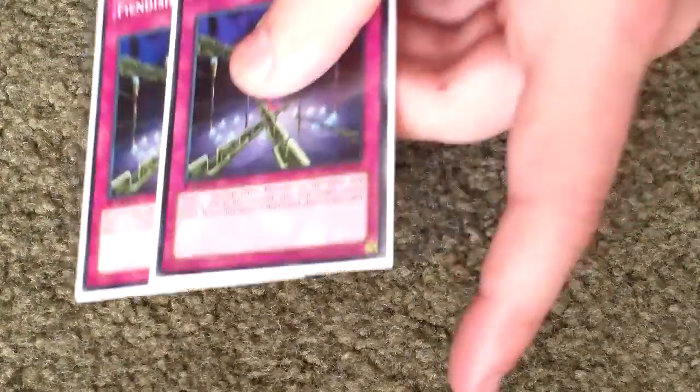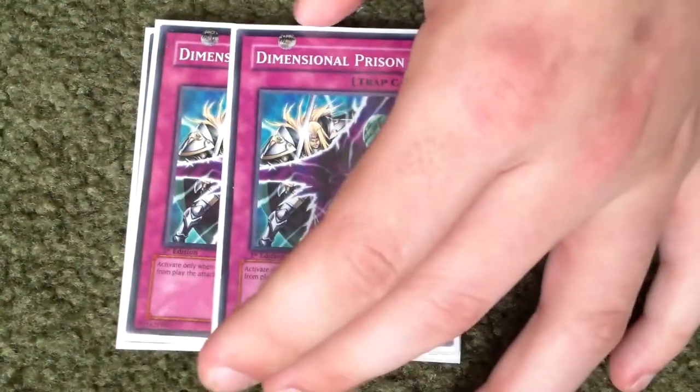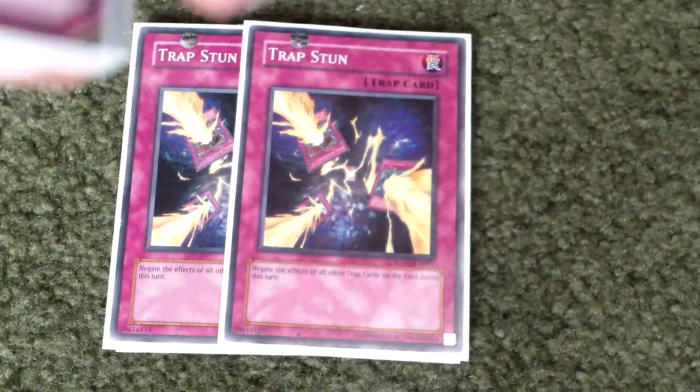Now for traps, I got two Phoenix Wing Wind Blast, really good. And two Dimensional Prison, also really good for stopping monsters. And then two Trap Stuns just for stopping traps and everything if I don't have Barkeon out.